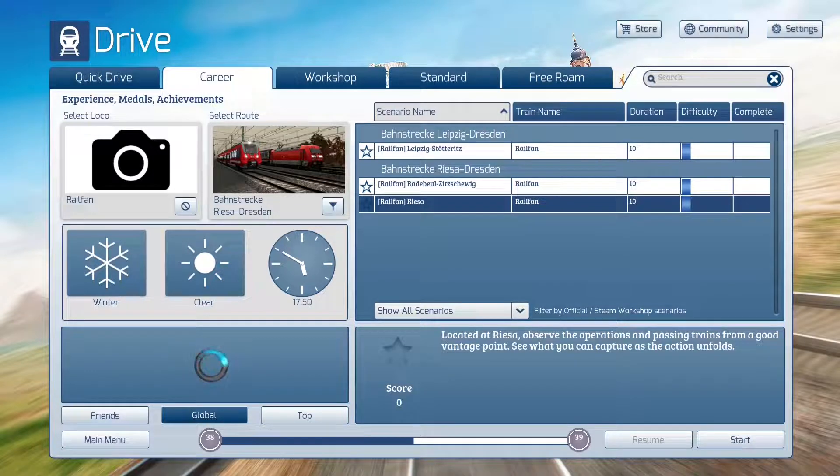Apparently we don't have a lot of career scenarios on the rail fan tab. Either that, or rail fan is only picking out these three for some reason. I thought there were some career ones on here for Sherman Hill as well. I'm pretty sure they're there — it's just not picking everything out. In any case, you can see there's only three listed here for the entire Bondstrek-Dresden route from Leipzig, including Risa. The other three are over on the standard tab, which I'm going to show you in a second.